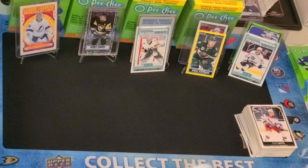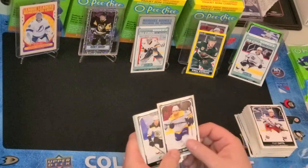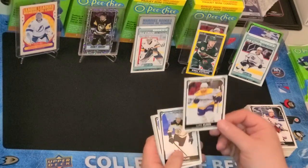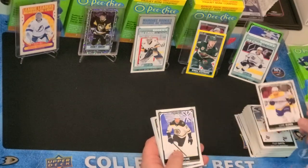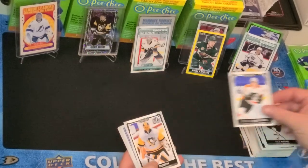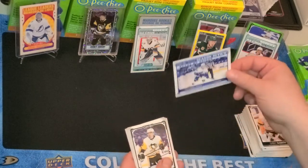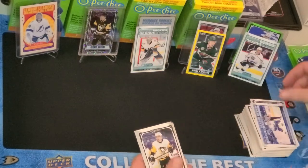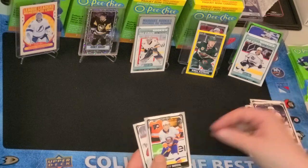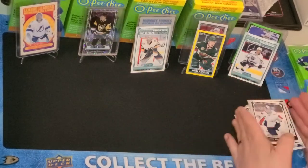I apologize if my throat sounds a little scratchy — I was at the dentist yesterday and my face still feels a little numb. That's Luke Kunin, Nick Ritchie, Nicolas Aube-Kubel, Casey DeSmith. This here is a Season and Review card for Nils Hoglander, Teddy Blueger, Matthew Barzal, and Vitek Vanecek.